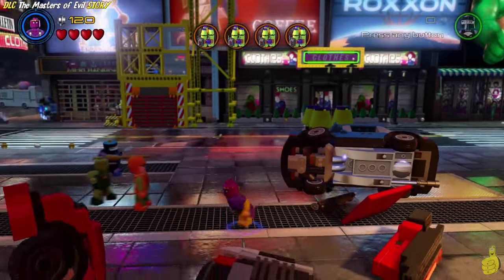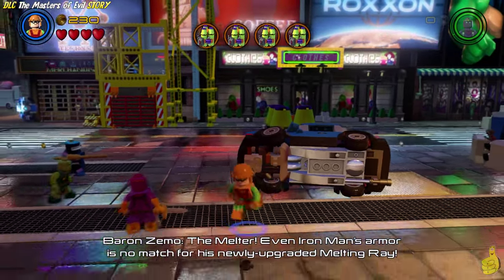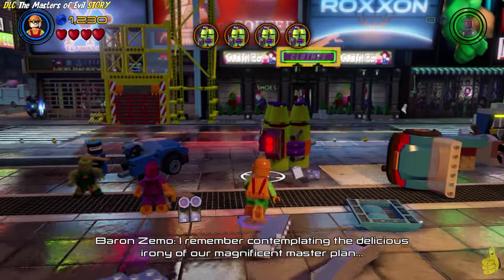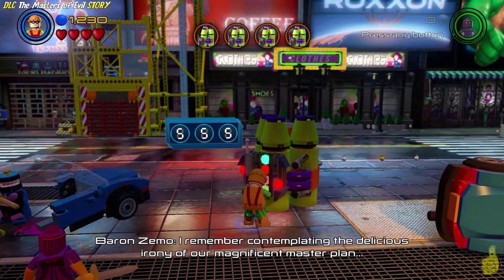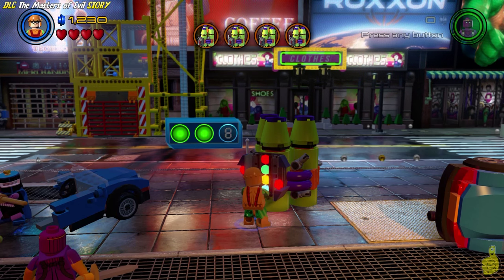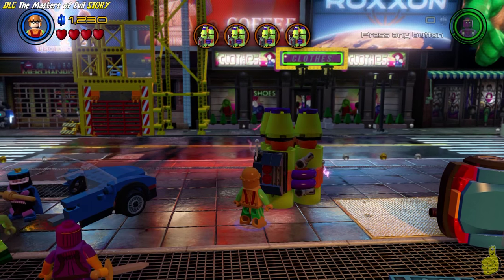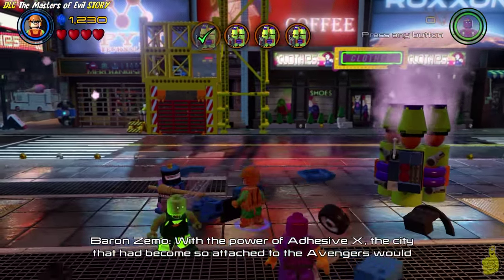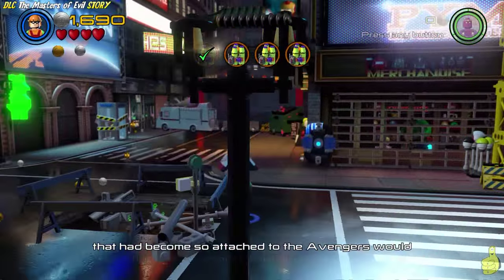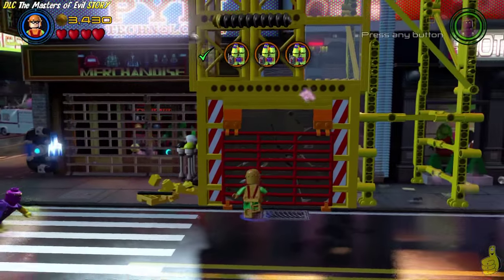We've gained control of our villains here, and we're going to switch on over to the Melter. You saw us smash that first car that had some glowing bits in it. We're going to use the Melter to target and destroy that silver block at the bottom of that car, giving us access to the first Adhesive X canister. We walk up to it with the Melter or Baron Zemo - those seem to be the guys you need. We go ahead and activate it.